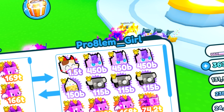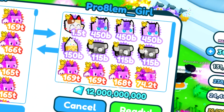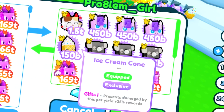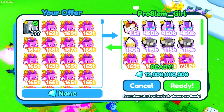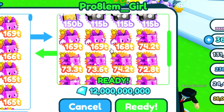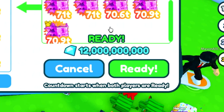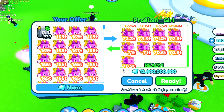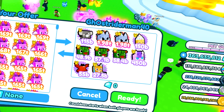We got a trade here from problem_girl. She's starting out with the lucky cat which is 8 bill, these ponies are 5 bill each so that's 15, the ice cream cone is worth 3 bill, the koalas are worth 2 bill each so that's 6, a couple of hellish axolotls I won't count, 3 pixel demons is about 0.5 give or take, plus 12 bill — that's only 45.5 bill, which is a lot less than what I need for my huge pixel cat, so we're gonna decline.